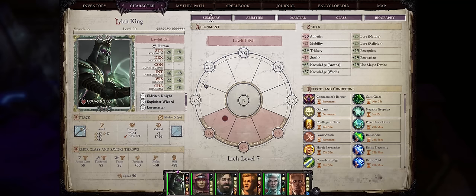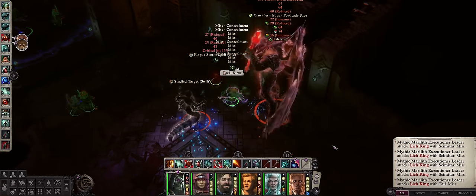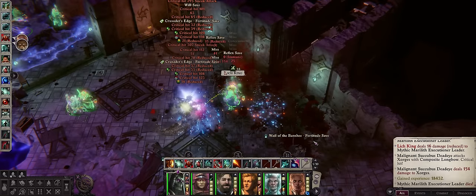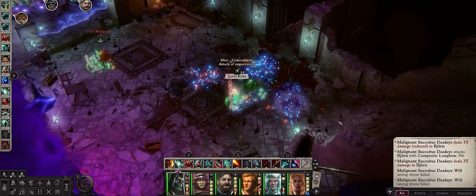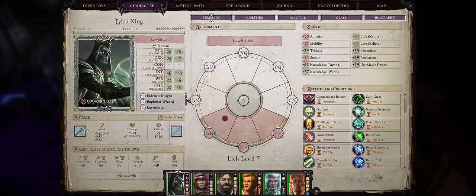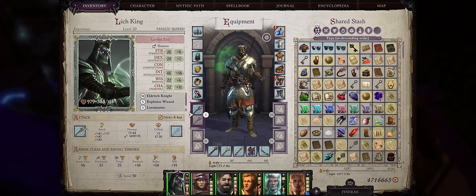Hello there friends and welcome. Today I have a very special and thematic build for you: my Immortal Lich King build, for a very fun, extremely tanky fighter mage character. We start as a simple wizard, but we actually go through three whole prestige classes for once — Eldritch Knight for the fighter mage boosts, Loremaster to unlock some pretty fun stuff, and lastly Hell Knight Signifier, to let our character not only equip but also cast spells even in full plate. So we also have the style going for us.